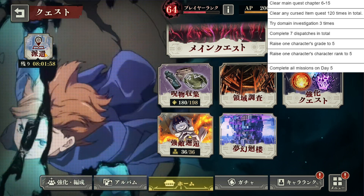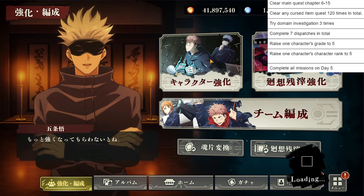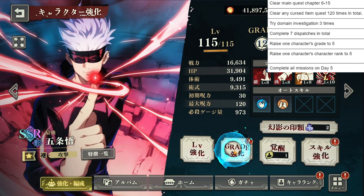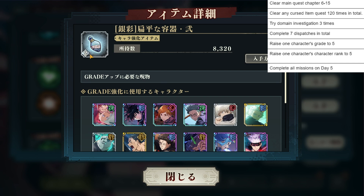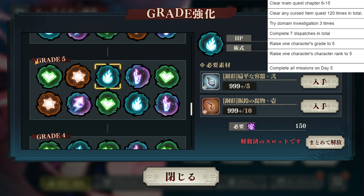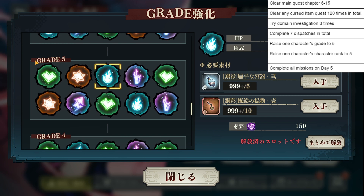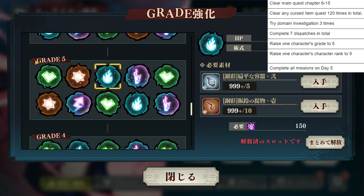Now, the next day 5 mission tab: raise one character grade to 5. Go to the top right corner, go to your character, grind out the material. The more story you unlock, the more materials you'll be getting for grade 5. The most important thing: clear the story chapter as much as you can, then work on these later. You'll get a lot of these just by clearing the story chapter and alongside getting events. We might be getting some events when the global launch comes out, and they have plenty of events for us to do.